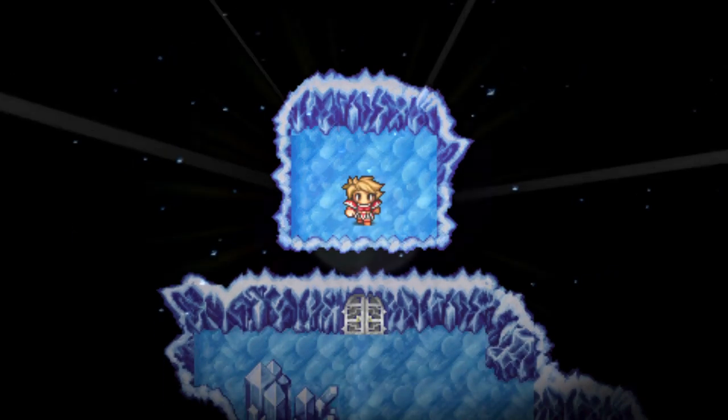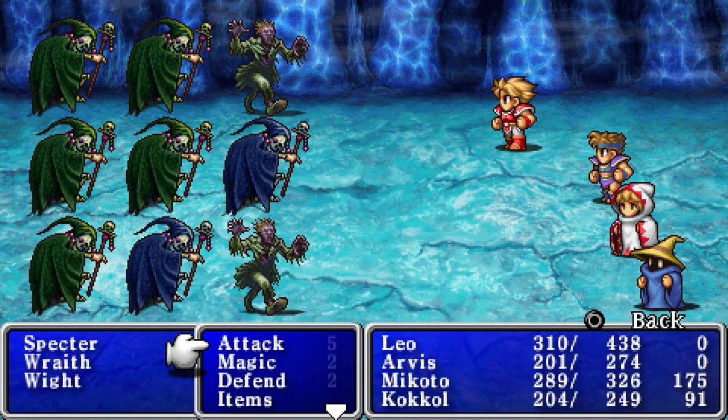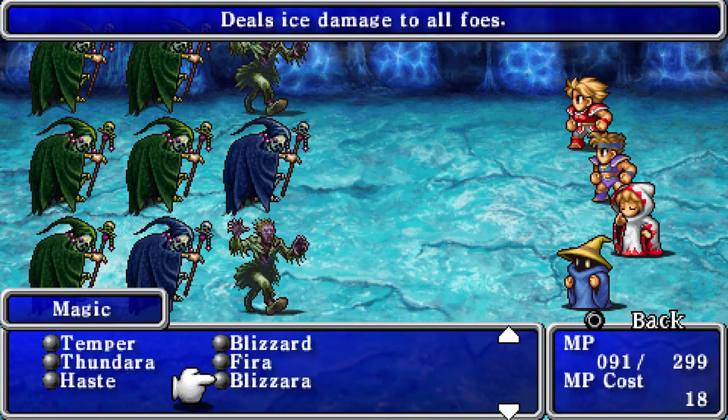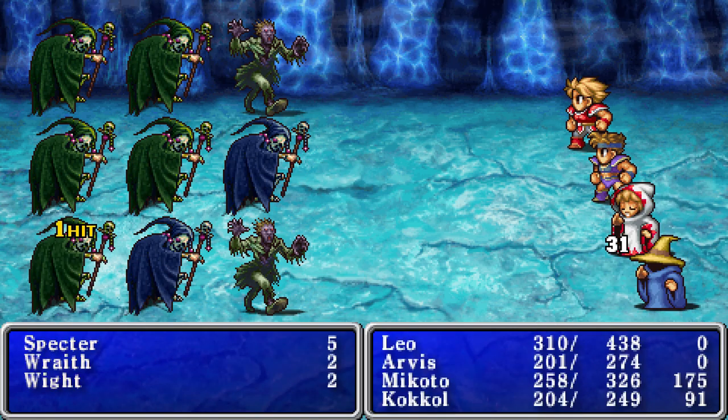Okay, so now there's a staircase in here that we need to find our way back to in order to get out. If I remember correctly, it's in the room with the damage spiky squares on the ground.